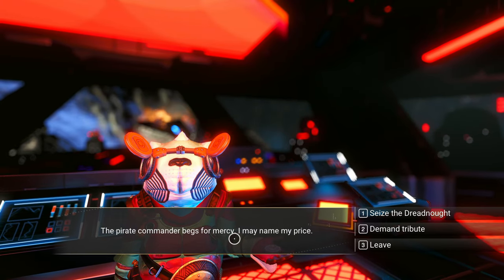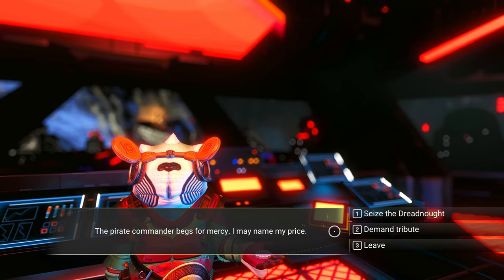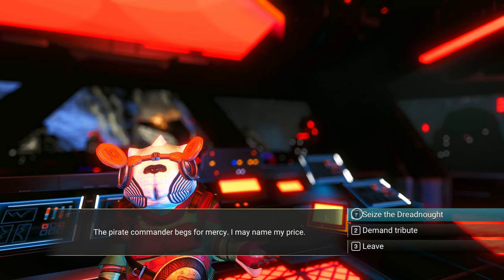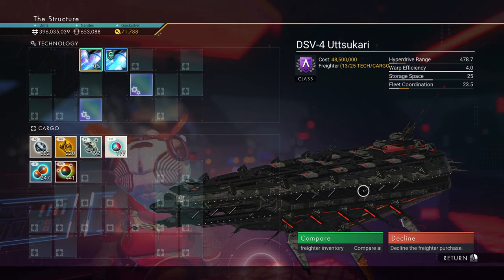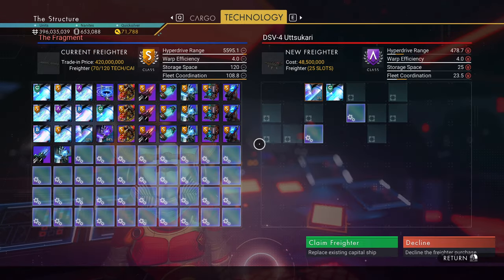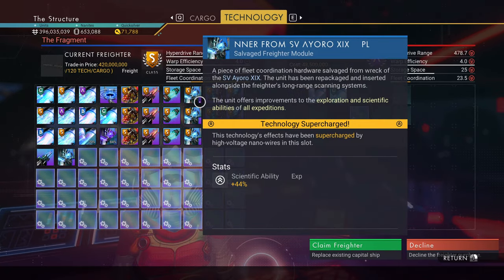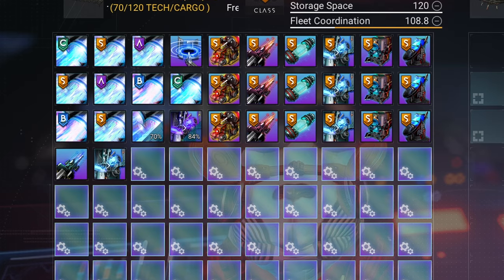They beg for mercy — I may name my price. Demand tribute. Seize the dreadnought — that's to claim it, right? You can. You can claim these dreadnoughts. I think I might have to do this. But all my tech is in here. I could take all this tech out, right? Is that possible?